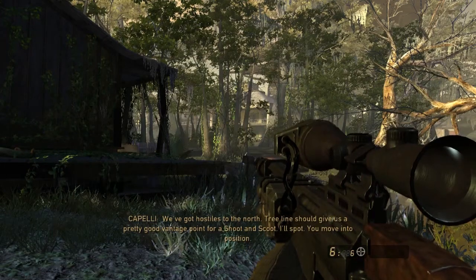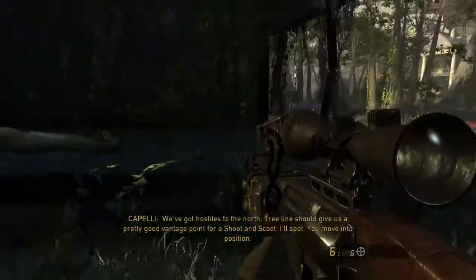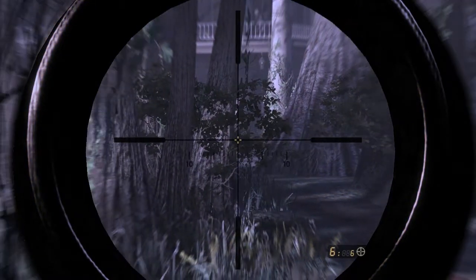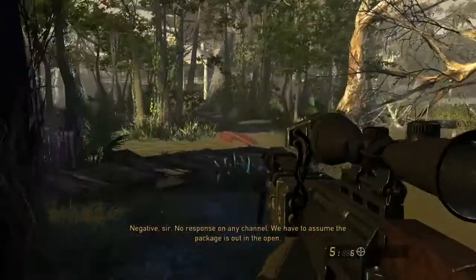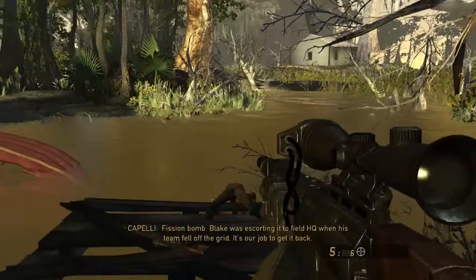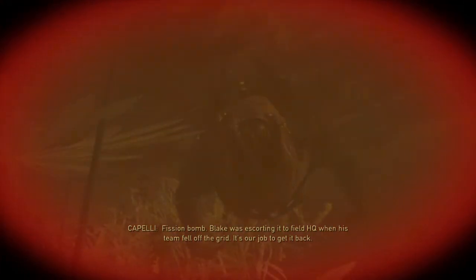We've got hostiles to the north. Tree line should give us a pretty good vantage point for a shoot and scoot. I'll spot, you move into position. Command, have you located Major Blake? Negative sir, no response on any channel. We have to assume the package is out in the open. So here we are — we're now in the bayous of Louisiana. I'm actually glad that happened. I don't know if we ever caught that before, but that's what it looks like when you jump in the water and a fury gets you.